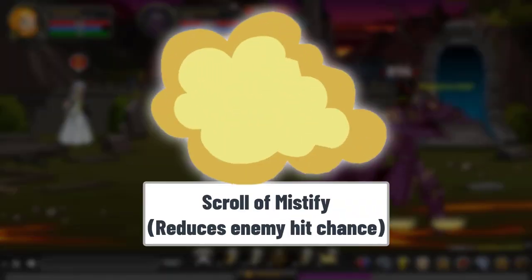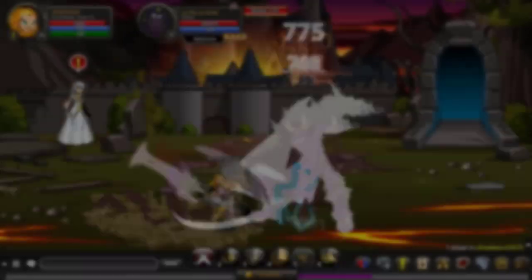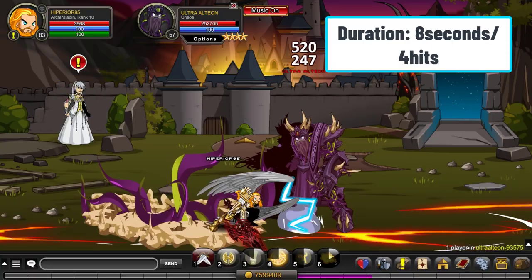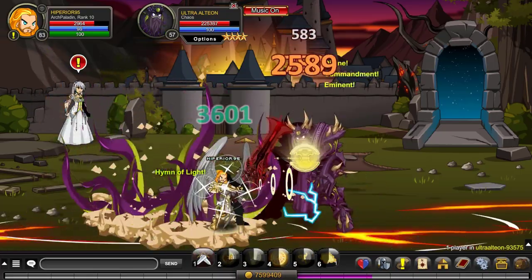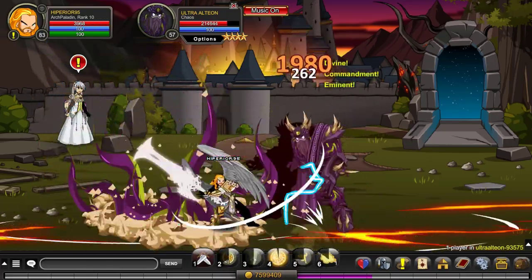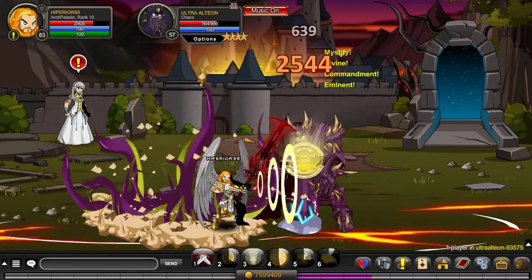Following up, we've got a scroll that does not deal damage or stun the enemy, but it actually reduces the enemy's hit chance by 50%, and it is the Scroll of Mystified. 50% might not sound like a high percentage, but when you combine it with the debuffs that most classes apply on enemies and with your dodge chance, you will most likely not get hit in the next few seconds.